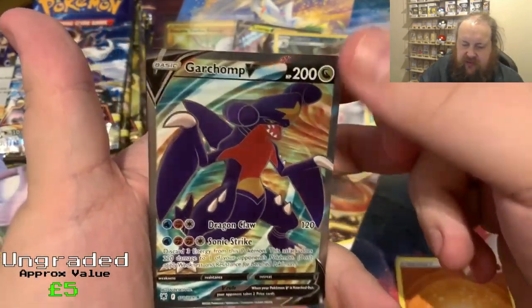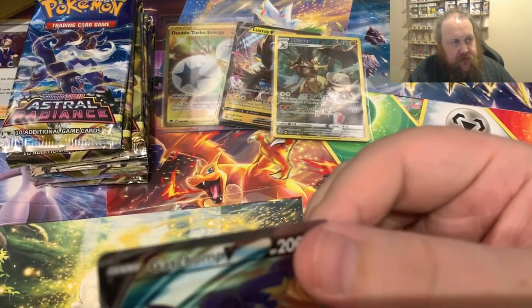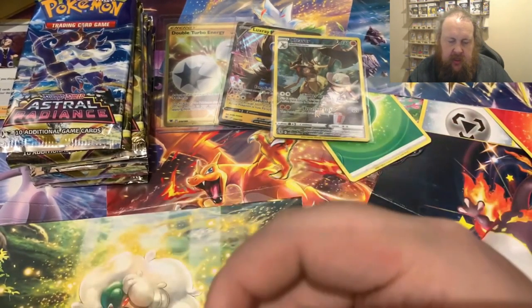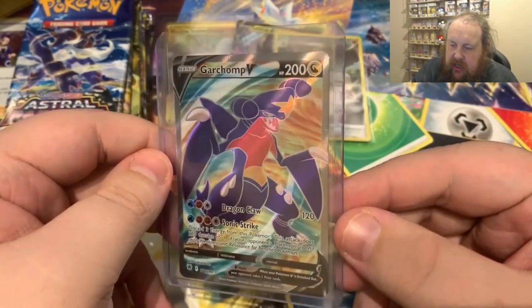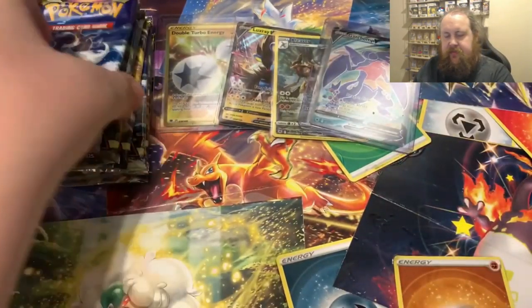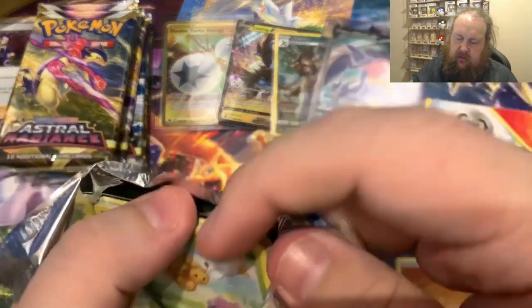Eevee, Heracross, Cancelling Cologne reverse - and there is something here. Three, two, one - the Garchomp V full art! I think this is one of the first holos in this set that we've got. Let's get that protected and boxed into its new home. Tappy tappy tappy tap - Garchomp V full art. Very, very nice!